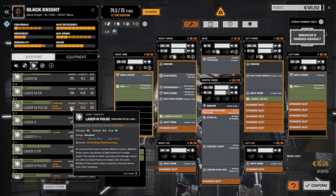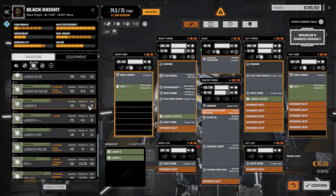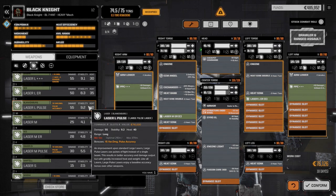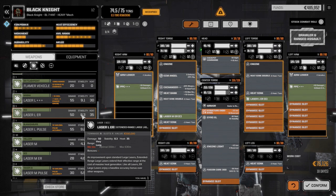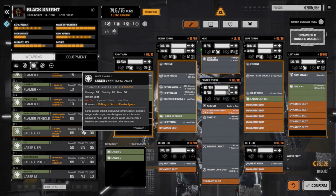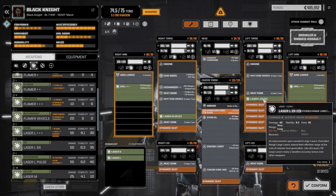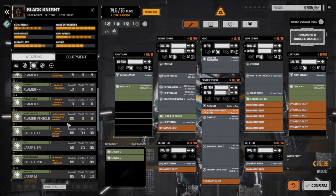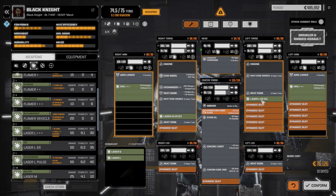We've got medium pulse lasers we could use — probably a little better than the ER mediums but you need to be close for those to work. The large pulse has a lot of heat. The large ER and regular large laser — five tons, 30 heat, but it's got a bonus chance to hit, less heat, a little bit less damage, more weight, but better chance to hit. We use that in several builds.